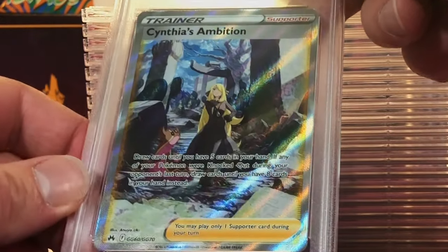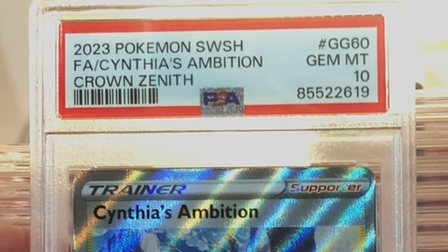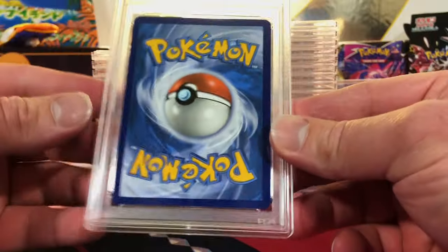Next up — Cynthia's Ambition Trainer Gallery from Crown Zenith. I'm gonna guess an 8 on this to be honest. Another Gem Mint 10 — I will take it. Our Gem Mint 10 stack is piling high, people.